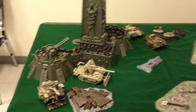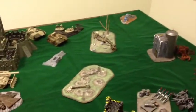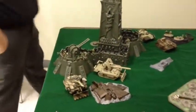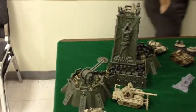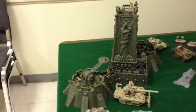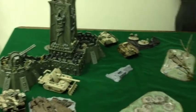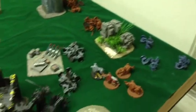Hey Atlantians, we're doing a 40k bat rep, 2,000 points, vanguard deployment. It's Emperor's Will, so there's an objective back there and another objective buried in there somewhere. It's going to be 2,000 points of IG against 2,000 points of Demons.